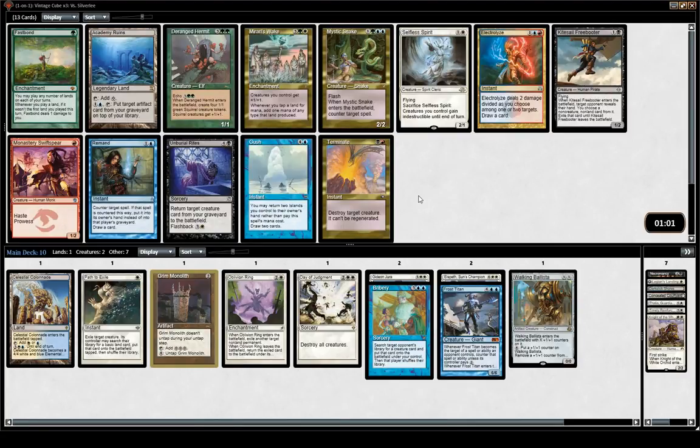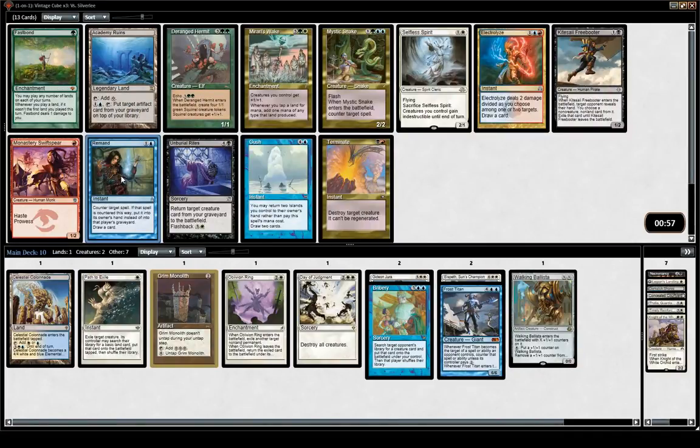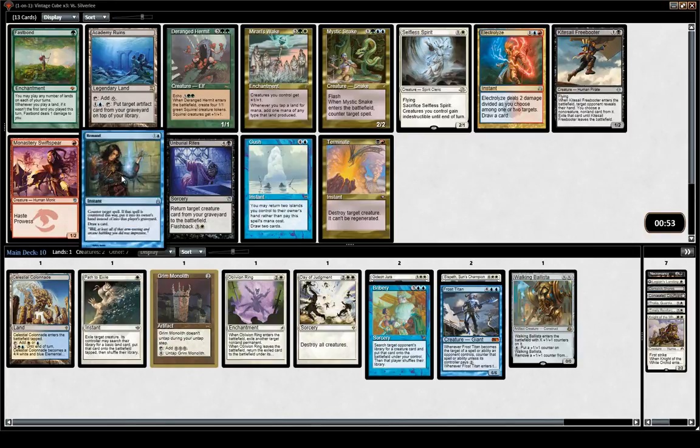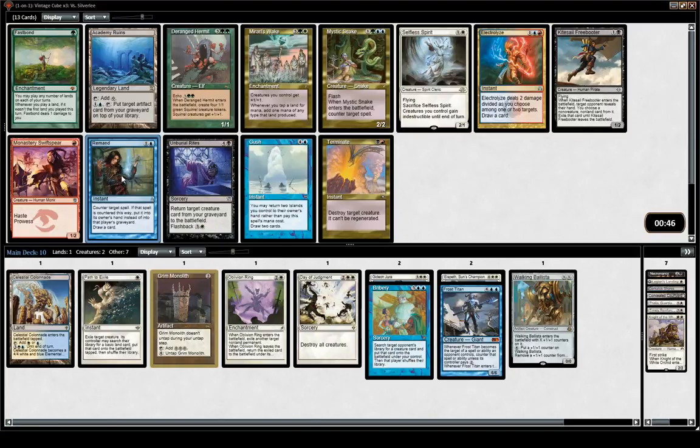Grim Monolith — not a hard counter, but still gives you the time to not die. It's also pretty good against stuff like Natural Order or Tinker — they sag the thing in, but then bam, back to their hand. Just solid all around.